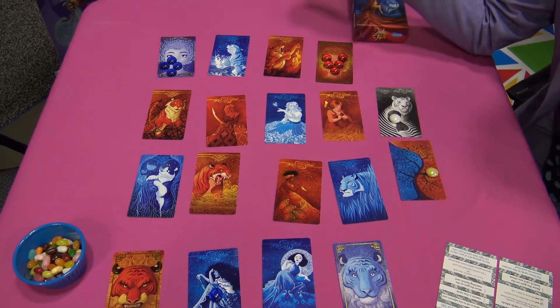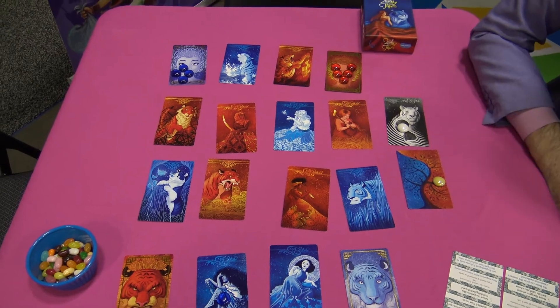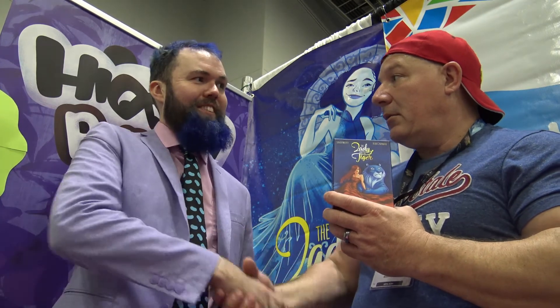It's perfect for kids. This is probably the most beautiful game I have seen here at Origins 2018 — absolutely stunning, beautiful, easy, fun. What a variety, and there's a lot in this box. Thank you so much for showing us this. Guys, that's it for Jelly Bean Games and the Lady and the Tiger. Until next time, it's your old pal Rob. We'll see you soon.